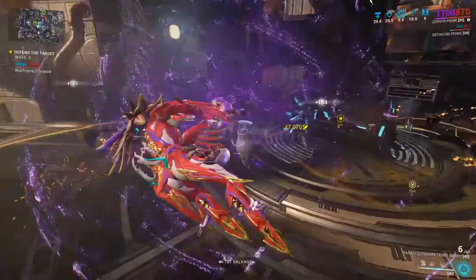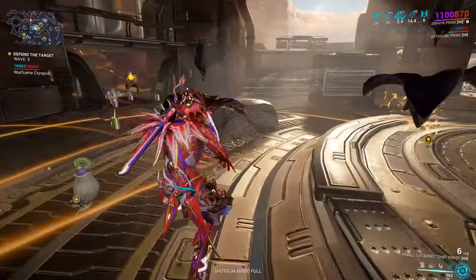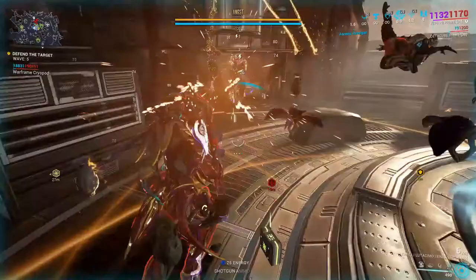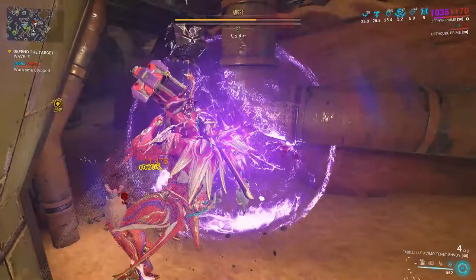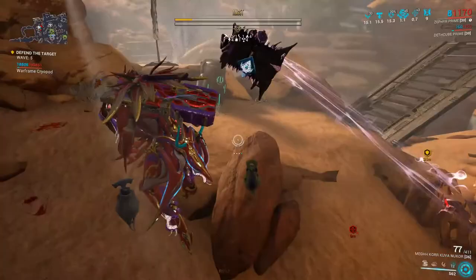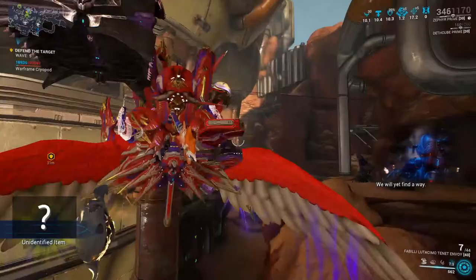Alright, we've got an Acolyte coming in near the end of wave five. I want to save the last couple of enemies because I want to get that sweet steel essence from this guy. I'll go ahead and cast my four. The Acolyte is down there, so I'm going to take it out — you want to prime it up first, so I'll throw some status effects on it. My specter is just shredding it. There we go — not too bad. Just throw some status effects on it, shred it — easy peasy.